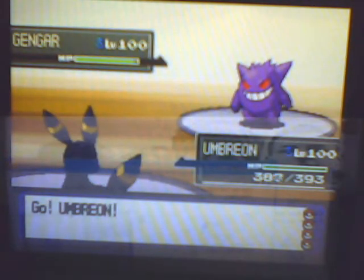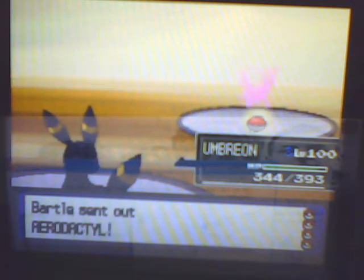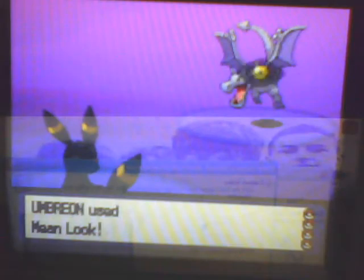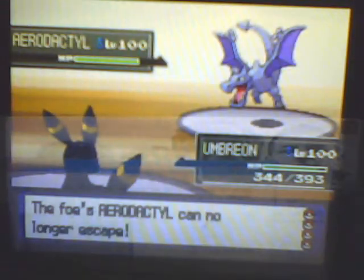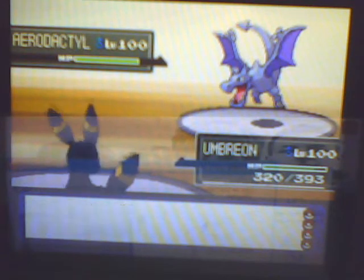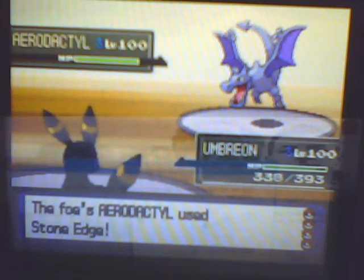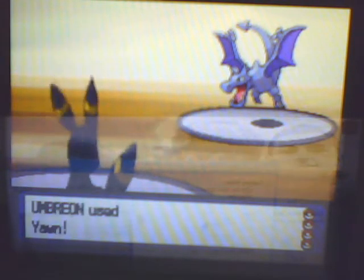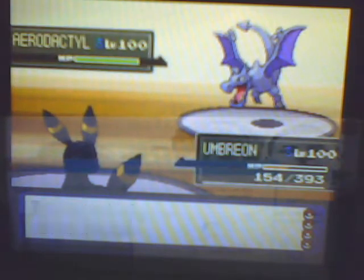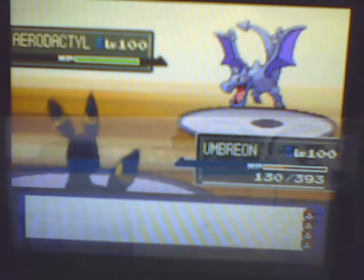So I'm kind of confused right here — I decided to go into Umbreon. He's a Trap Passer Umbreon, so I went for the Mean Look. I knew he was going to switch out, but I just decided to Mean Look, and he goes into an Aerodactyl. I thought he probably can't do anything against me, but his Stone Edge does a lot more than I thought it would — I think it's a Choice Band Aerodactyl, so that's probably why.